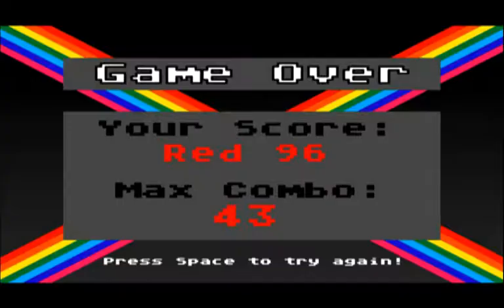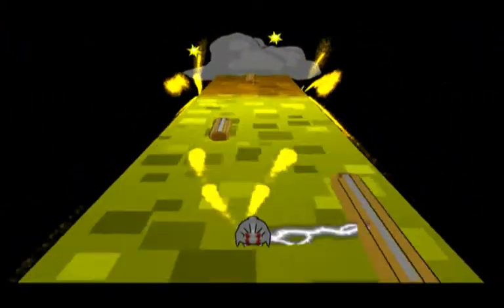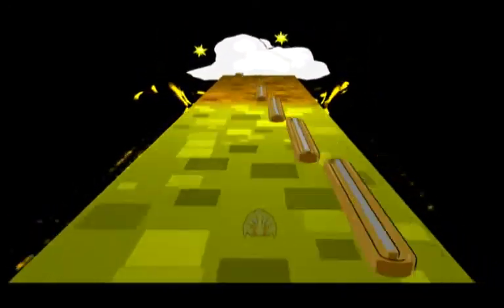If we run out of suns, however, we'll lose the game. The color of the cloud indicates if you have a checkpoint on this level. If you do and you run out of energy, you'll lose a sun. If you don't, you'll just fall through to the previous level.